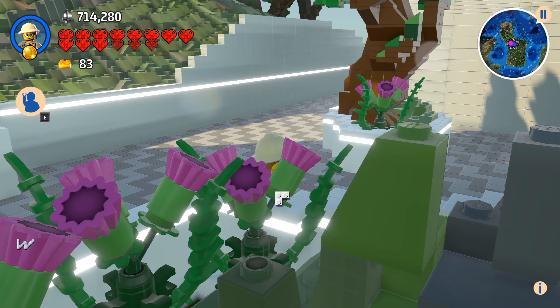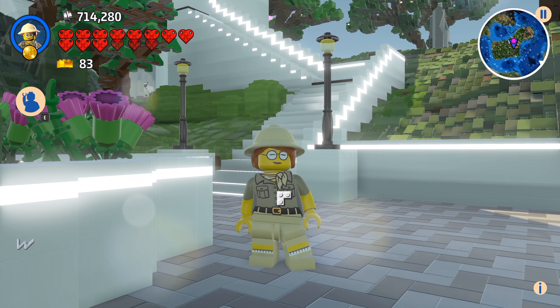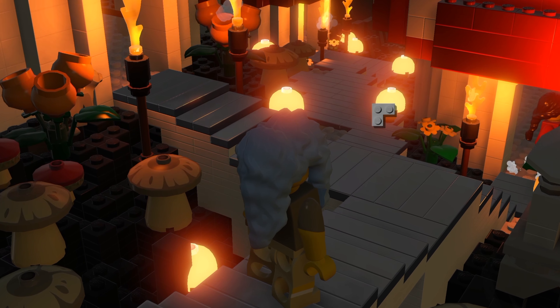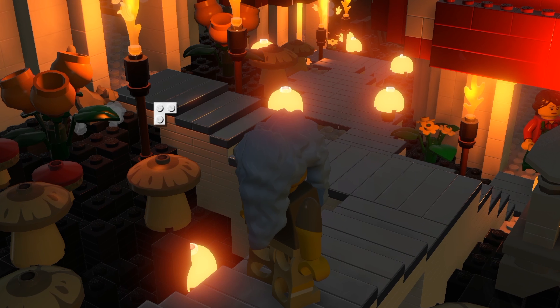In this series you'll learn how to design and build many different architectural styles. We'll cover lighting, furnishing, and decorating interior and exterior spaces.